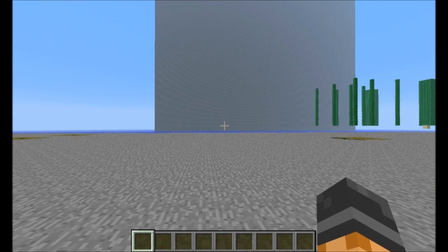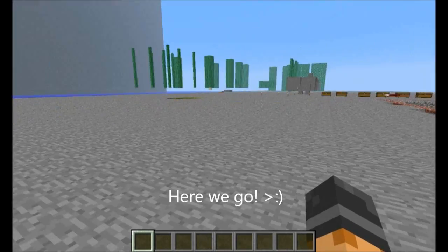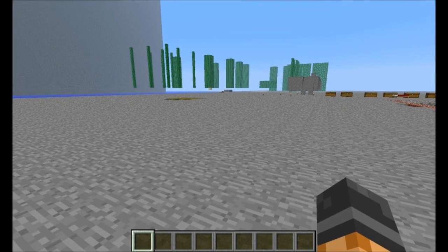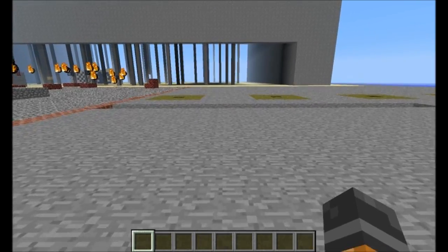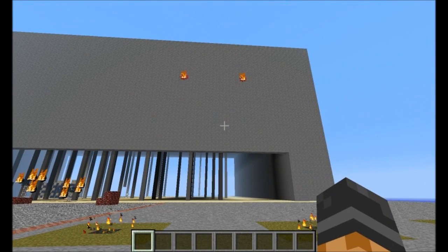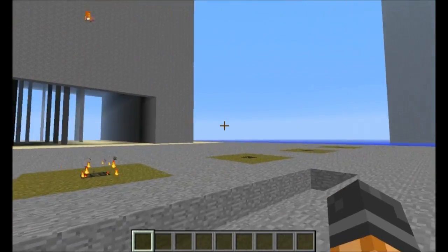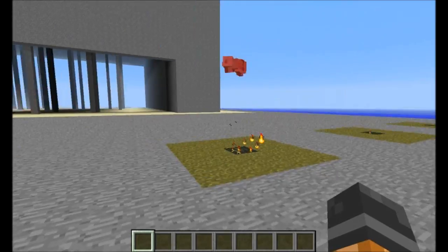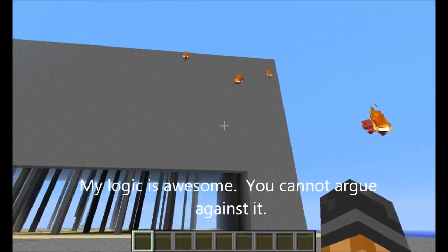So that was the boring thing. This next thing for this episode of my test world is a little more exciting. It's called Bacon Airlines, or at least it was going to be called that. Unfortunately this concept doesn't work, but I wanted to show off what I tried anyway. Basically it's a flaming saddled pig spawner — they have to be flaming just because it's more awesome if they are.